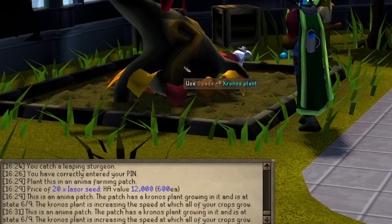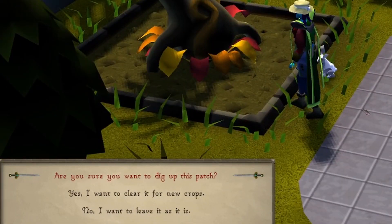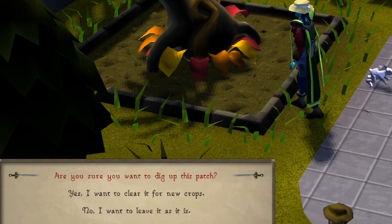Any attempts to clear the patch before it's dead will give you a warning asking if you're sure you want to dig it up. Resurrect Crops does not work on Anima Seeds, so when it's dead you'll have to replant a new one.